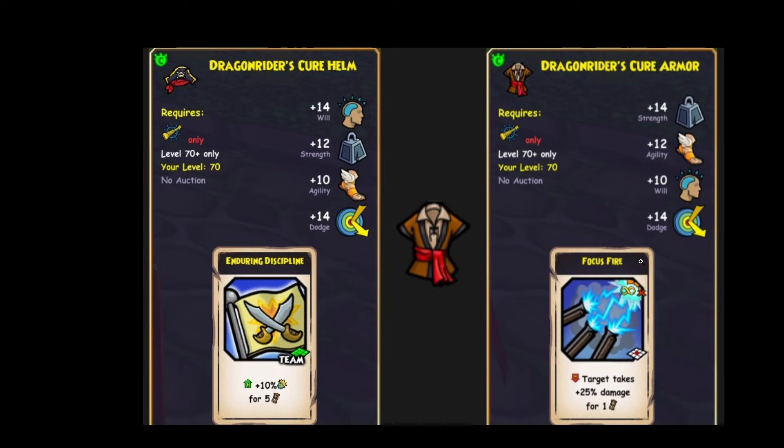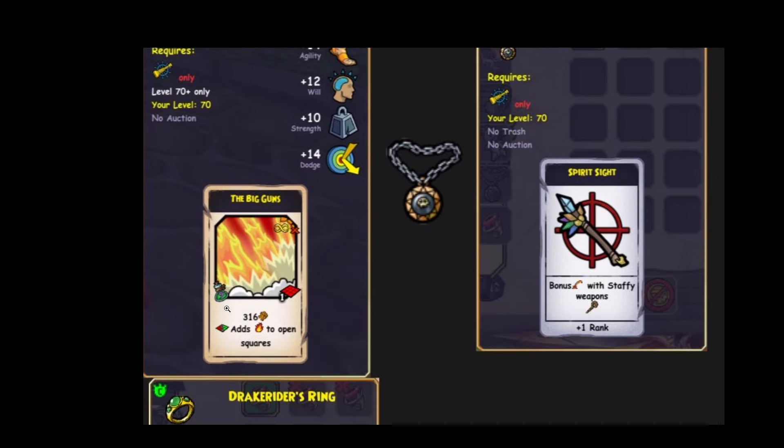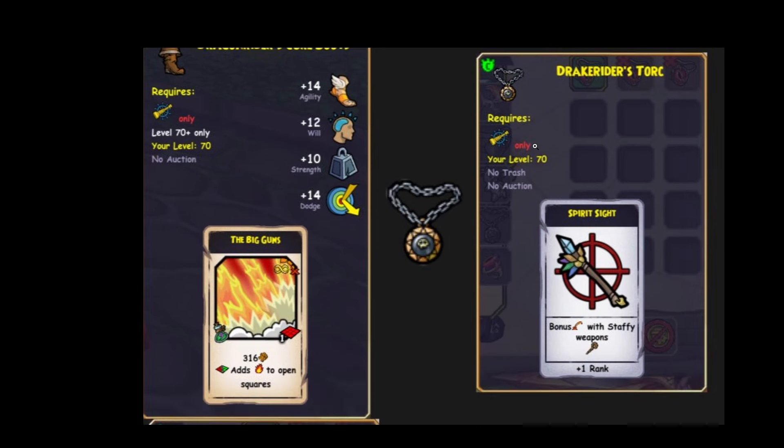I don't like focused fire — it's not that great. For the boots, we have some will, dodge, and the big guns. I like this one a lot, actually. I can see people using this. And for the necklace, we've got Spirit Sight, which is really cool. If you're using a Privateer that uses Staffs — yes, that is a real thing — this will be very handy for you.